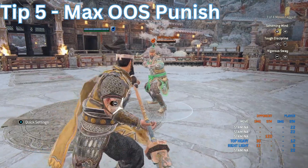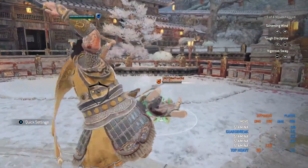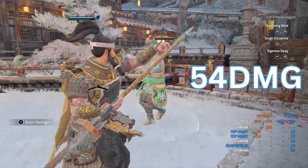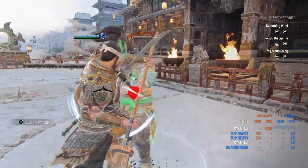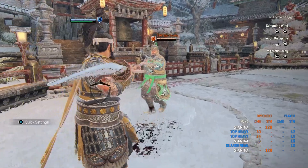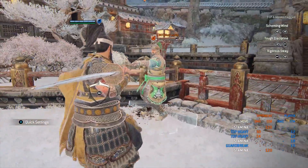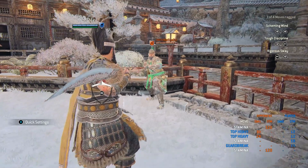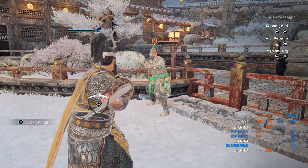Tip number five is the JJ out-of-stamina punish. For this punish off a guard break, you want to go double top heavy — and you will get 54 damage. Whether you throw them in front, to the side, or behind, you're going to get that damage regardless. That is 54 damage — major damage — so you have to take advantage of that. Anytime you guard break someone out of stamina, do this punish: double top heavy, 54 damage, lethal.